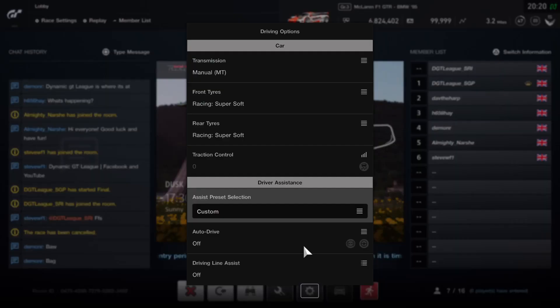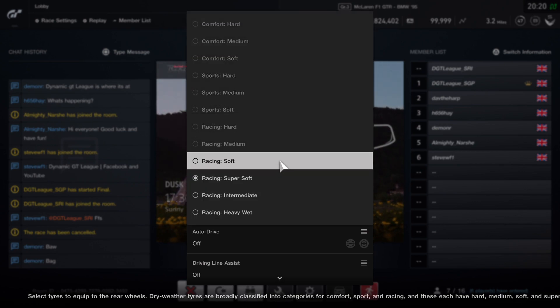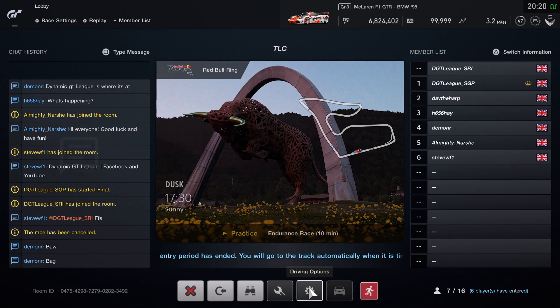Do not press the red X. Go to the cog and you'll see your tyre options available then. You can use the soft or the super soft, you can mix and match them if you wish — I wouldn't advise it.